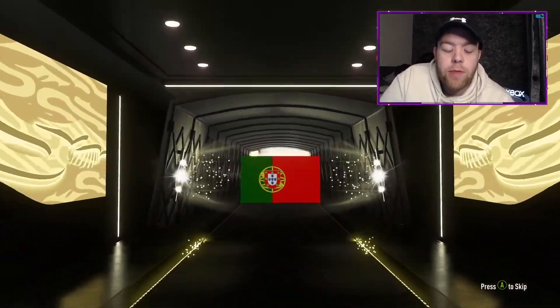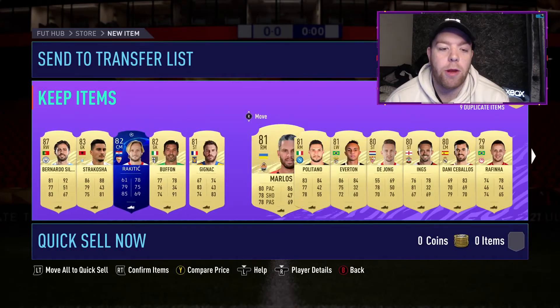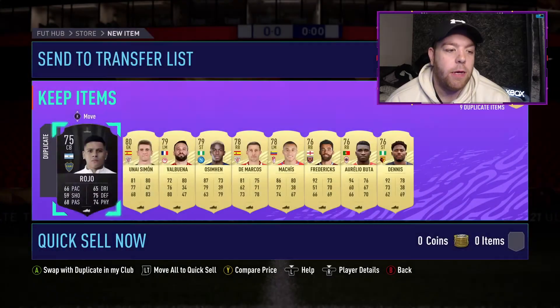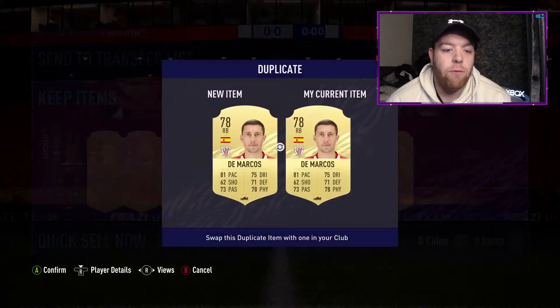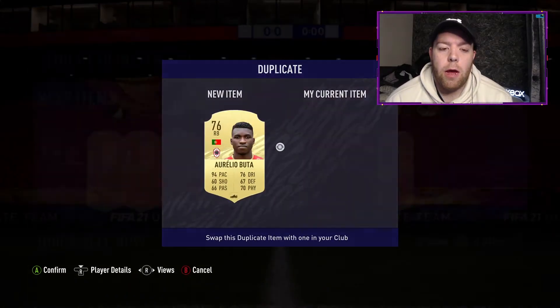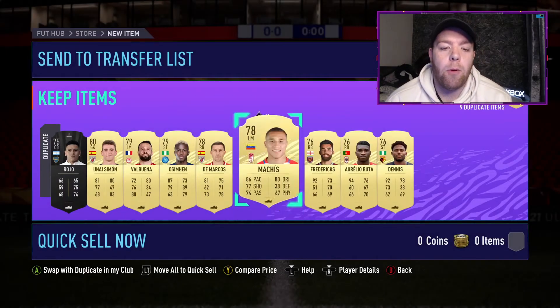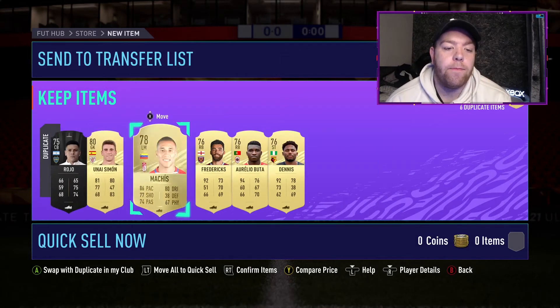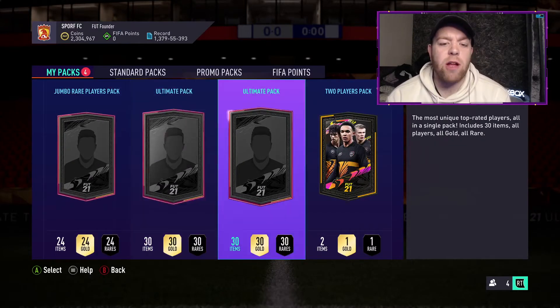First ultimate pack - walkout! It's not a special card though. It's going to be Bernardo Silva - I'll take it, 87-rated, great fodder that'll help with the Dybala SBC. Plus an 83 and loads of other cards. Hopefully some are tradable but I don't have much room on my trade list. They could be useful for Sunday's upgrades SBC. I'll pause here, go do part of the Dybala SBC, and be back with you.